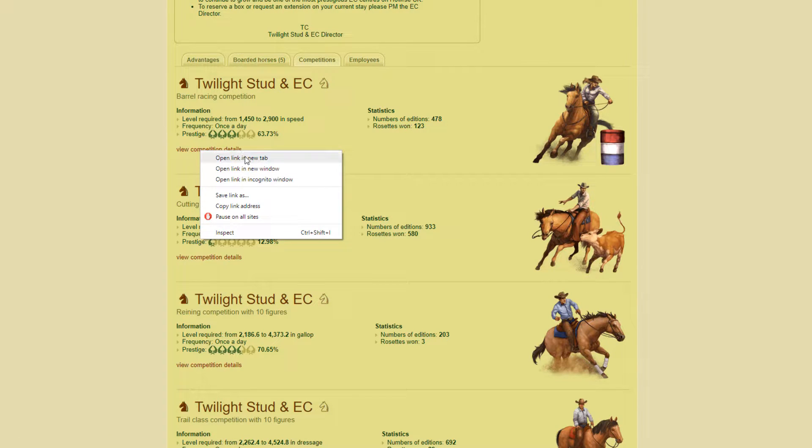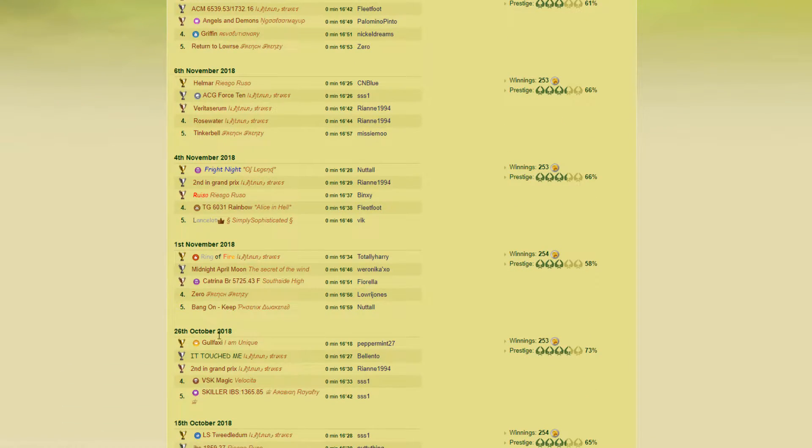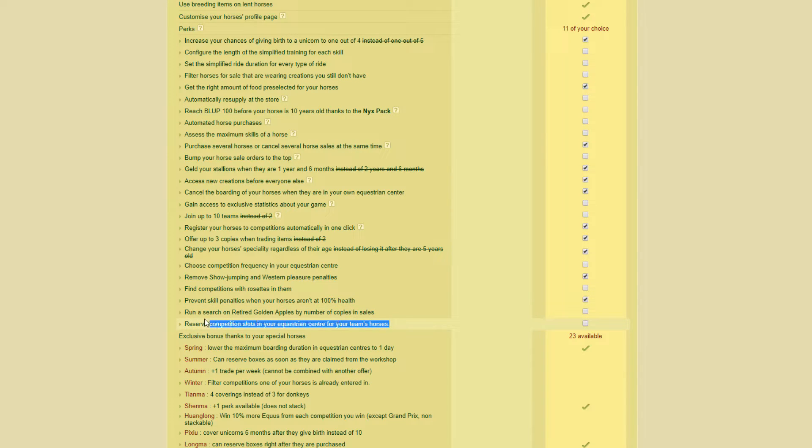If we view the competition details, we can see that this competition is not running every single day. It's very important with trying to improve your EC competitions that you run your competition as frequently as you can. If you're on the default of once per day, make sure your competition actually runs every day because you want it running as frequently as possible — that's going to help improve the prestige. If you're a VIP member, you might want to consider two particular perks: one is to reserve competition slots in your equestrian center for your team's horses, and the other is to choose the competition frequency so you can make it run much more frequently than once per day.